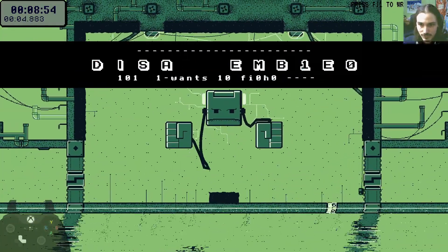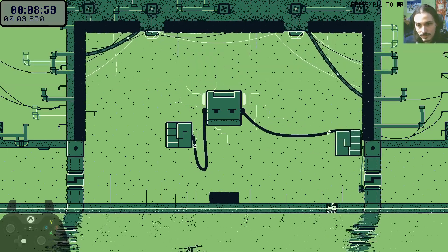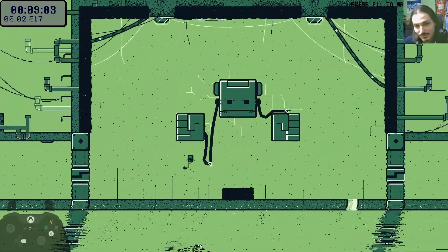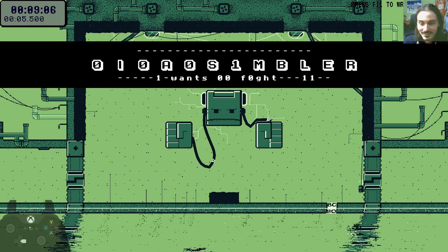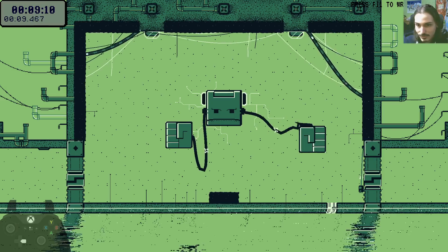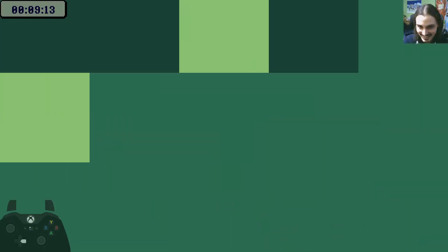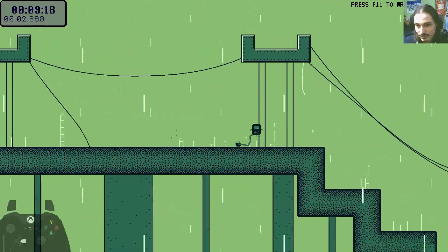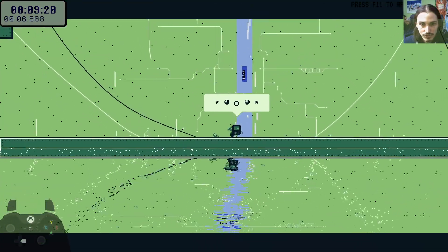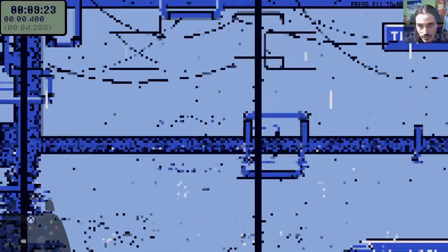He's a nice guy. He understands that we are in a hurry. And he's going to crash us apparently - so this can happen, it's pretty unlucky. This is a boss skip. We are collecting the second cartridge which is jump cart. It gives us a second jump and also a dash that we can chain around like this.